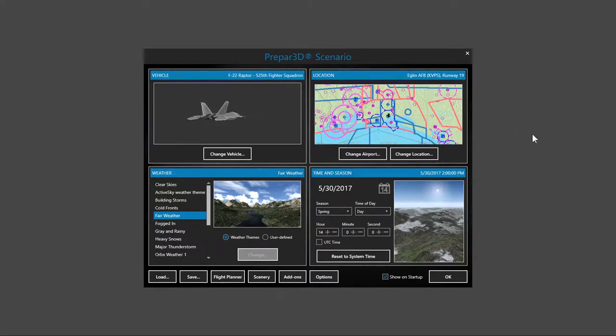Hello and welcome back. At the end of the last video you saw me starting Prepar3D, and my computer takes a few minutes to process that. The next screen that presented is what you're looking at now — nothing has happened in between, I've just waited for this to come up. Prepar3D has set the default aircraft to be this F-22 Raptor from the 525th Fighter Squadron and I haven't changed this.